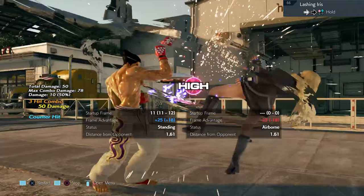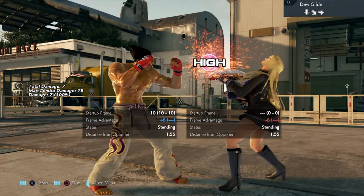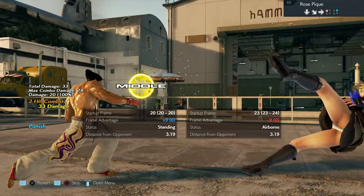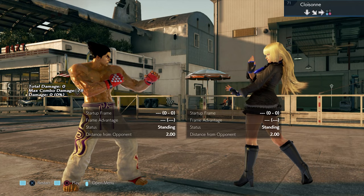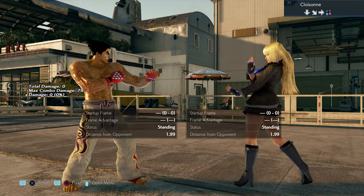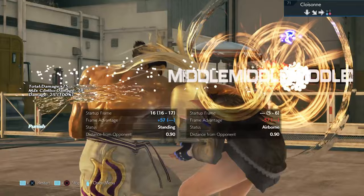If she starts this launcher, it's like an unblockable — sidestep left. Do Glide is a trap, leave it alone. Move 69 is back one-two. Move 70 is back one-two. Move 71: if you have a read and know she's going to do this, you can stay down and do any of the whilst rising punishments. If you don't know she's going to do it, it's safe — leave it alone.